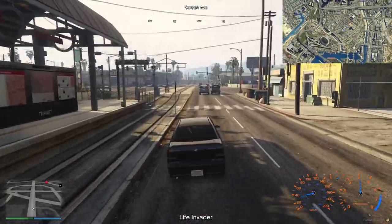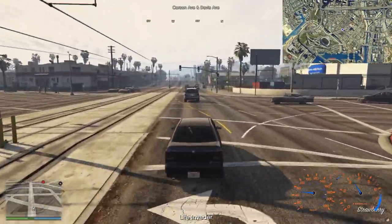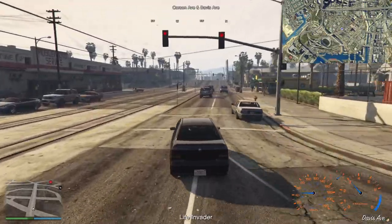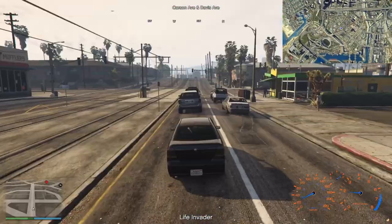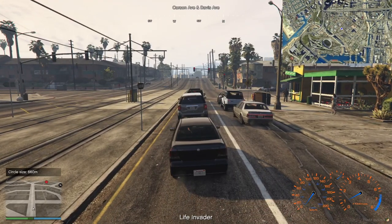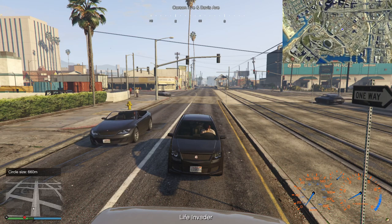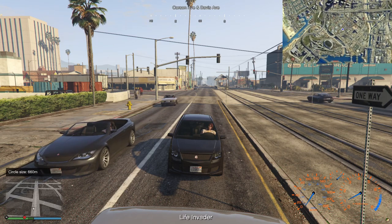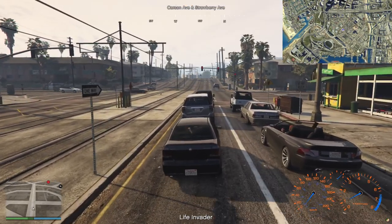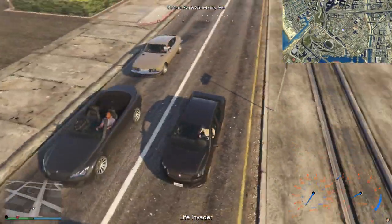I'm pretty sure that fire engine that went past has Max in it, because that green car is Mark and the purple one we saw earlier was Tristan. I'm going to try and sneak around a bit. Unfortunately if cars start to build up in large quantities, that's a bit of a sign to the hunters that there's a player in the area.